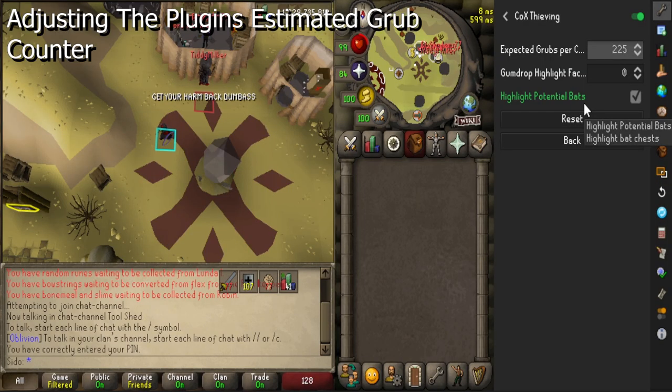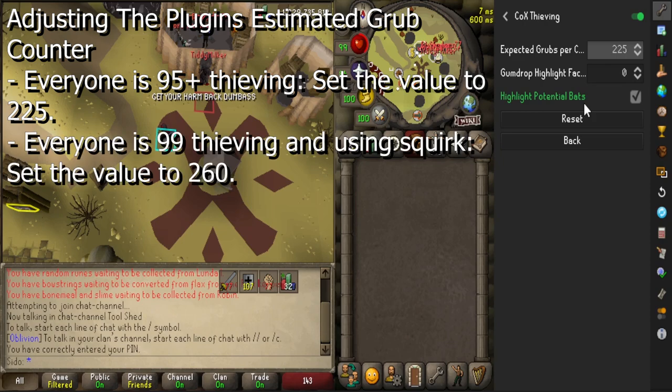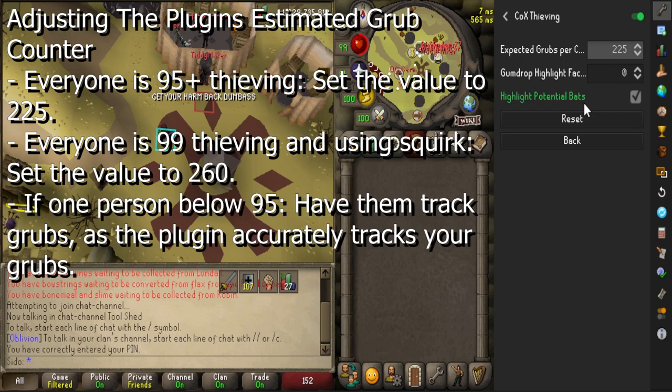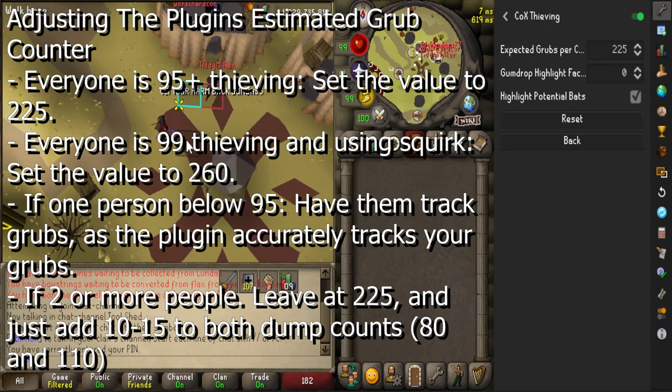You might also have to adjust your grub counter estimates in the thieving plugin. If people on your team are all above 95 thieving, set the value to 225. But if people are 99 and using squirk juice, set the value to 260. If you have people below 95, if it's only one person, they can call the dump if they have the plugin. However, if it's 2 or more people with less than 95 thieving, you just want to try to pick 10 or 20 grubs over the initial dump counts.